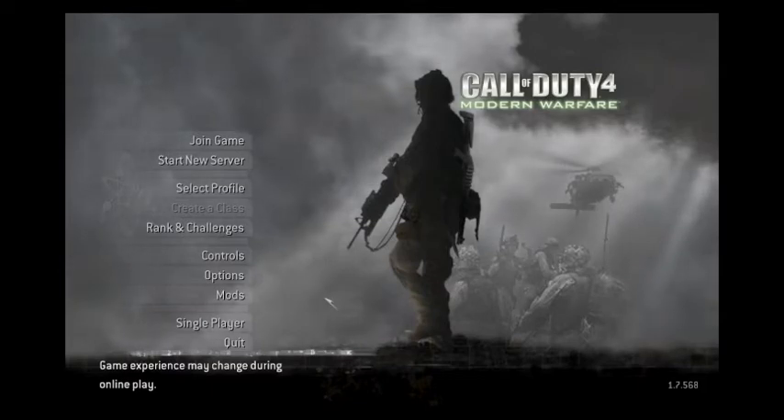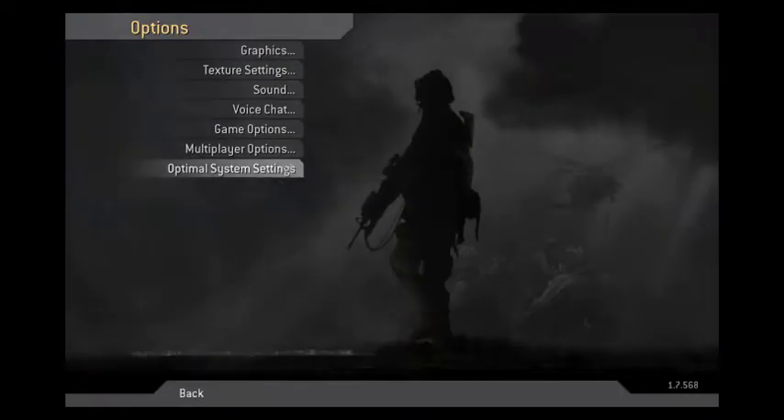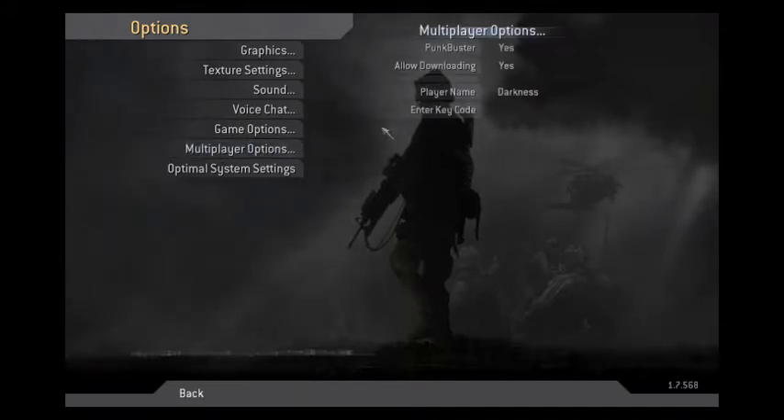First, let's get you into multiplayer. You've already made your profile, and now you can get into action. Let's make sure you're looking good. Go into Options and Multiplayer Options. Here you will see your online name — change it to whatever you like. On World at War, your profile name is your in-game name, so be a little smarter when picking that.